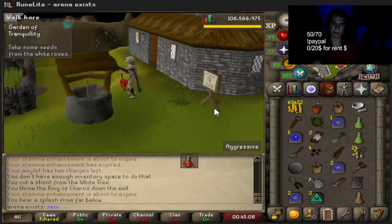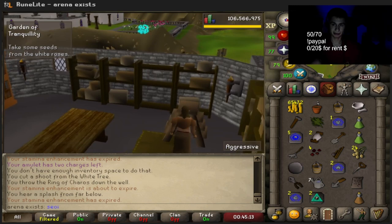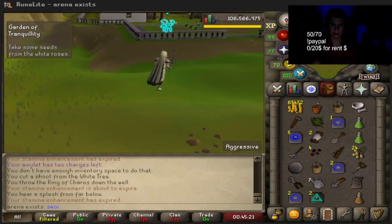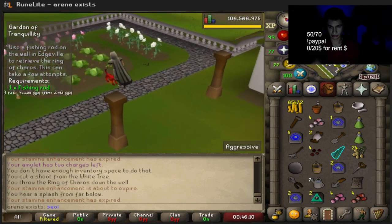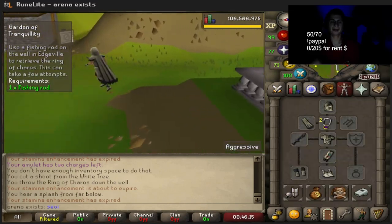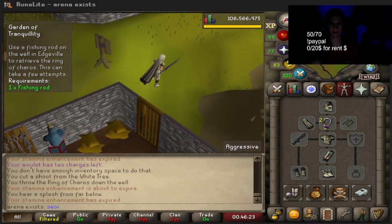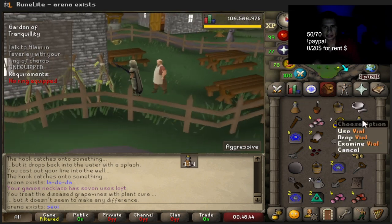We wasted the ring of Choris down this well and we have to go get it back using a fishing rod. Actually we need to get these seeds first. We use a rod back on the well which makes complete sense - I thought it was going to be like that Varrock quest where you get it back from the sewers. Now we just gotta clear and cure these great vines.